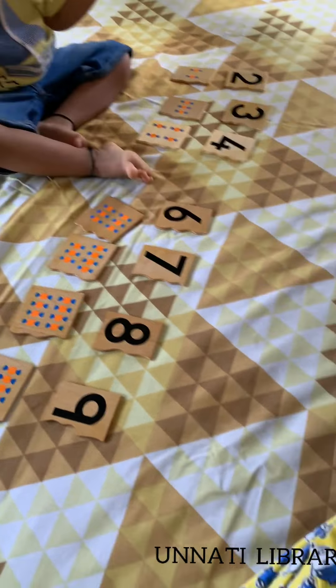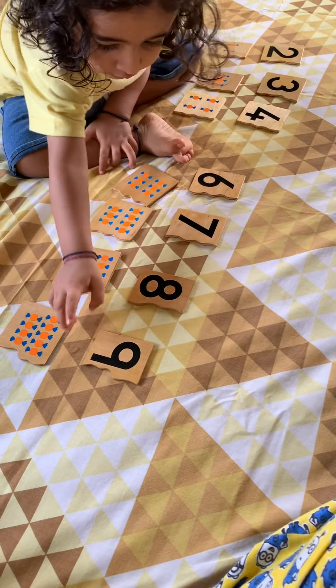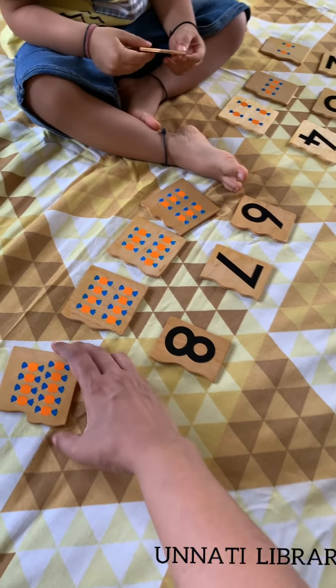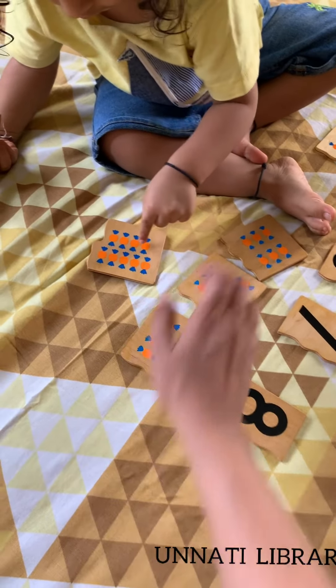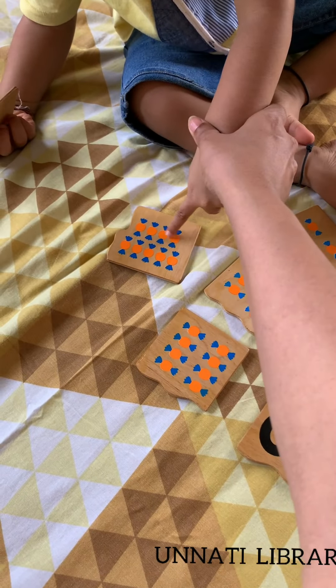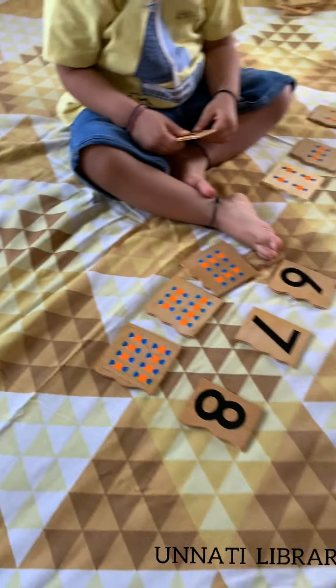Now where is nine? Very good! Count the nine candies — one, two, three, four, five, six, seven, eight, nine. Give it to papa.